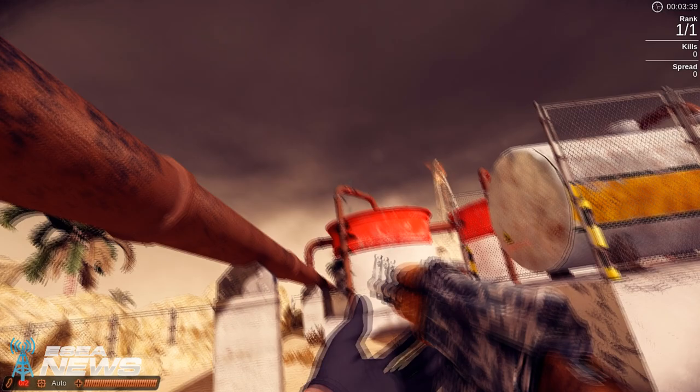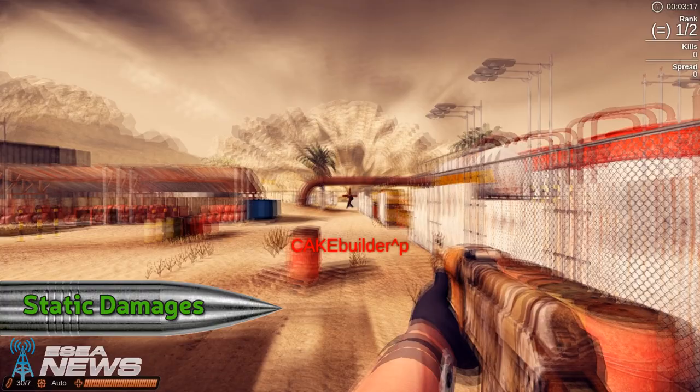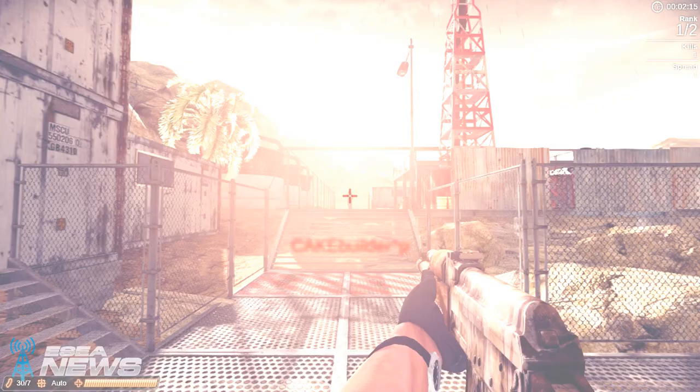Unlike in Global Offensive, damages in Recoil are static and will not change based on the distance between you and your opponent. For example, the AK does roughly 44 damage to the body, so it will continuously do 44 damage at all ranges.